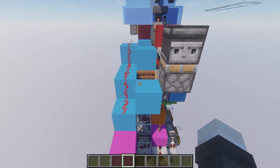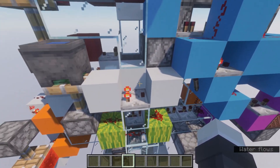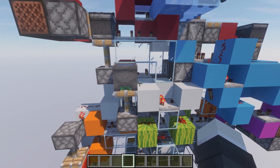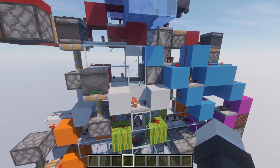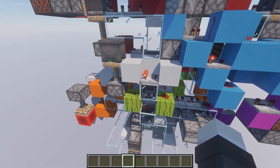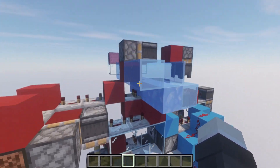It uses the comparator update detector over here to pretty much count the items that come through, and by doing that we ignore stack sizes. It just works, so let's show it.